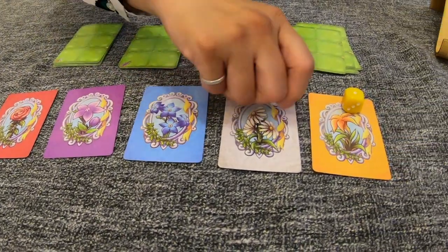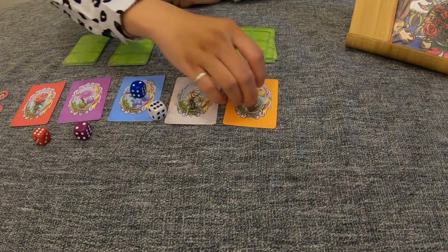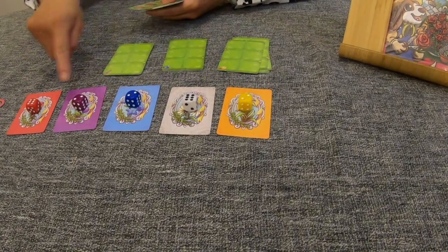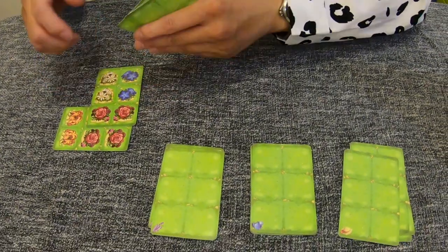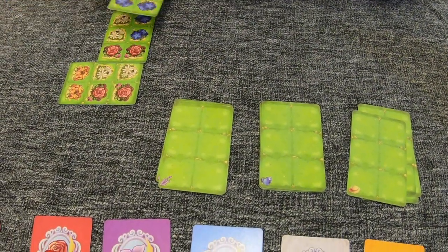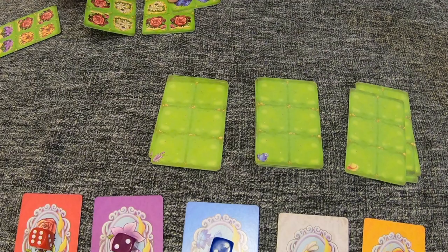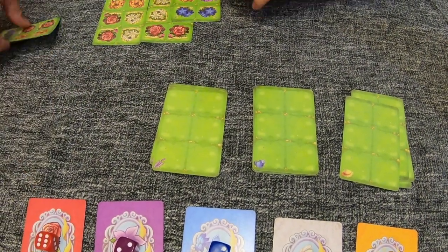We will take all dice and throw them and put them on the same card. And use your card to show the same number of flowers. So I have to show — two, one, one, two, one, one, two, one, two.